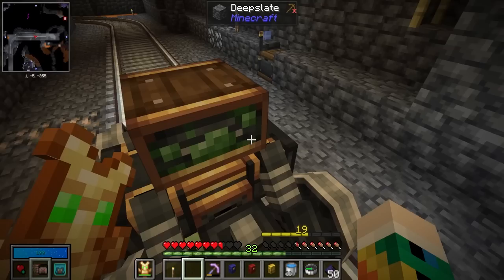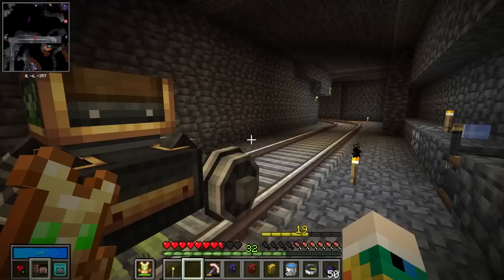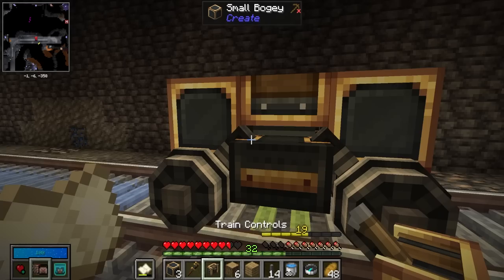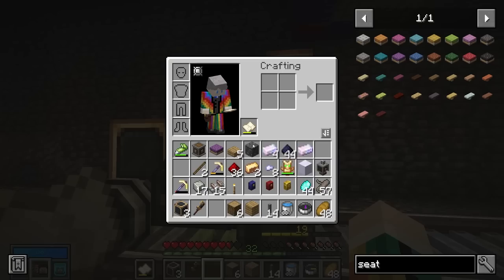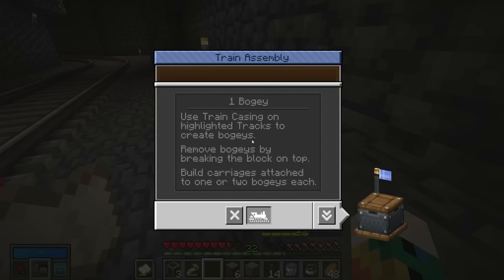Moment of truth — train go! Yes! We have the first makings of a train, though it doesn't have any controls so we can't do anything with it yet. We need to make some more train casings, but we officially have something on the rails. To make this train work properly, we need to put train casings on the sides, then put our train controls on the front, add a seat, glue everything together, and assemble the train.